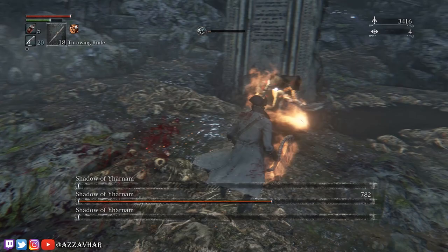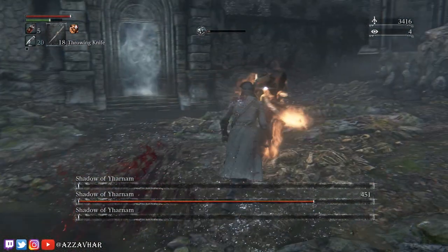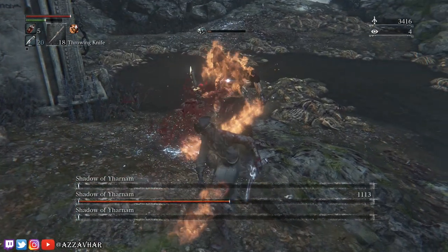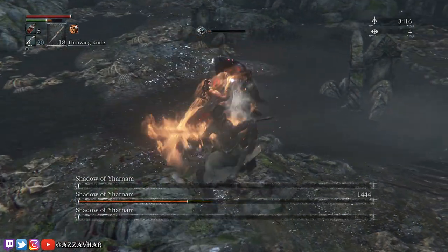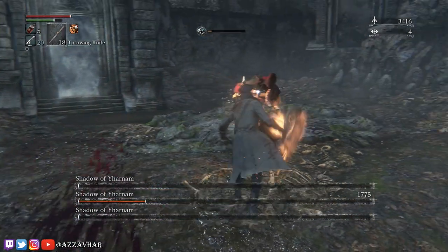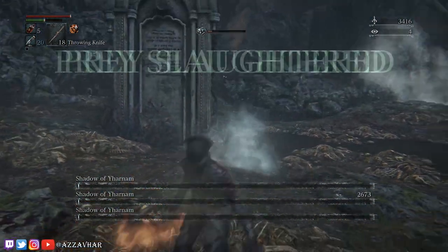When you do kill the fire shadow, go straight over to the candle shadow instantly. Put in one attack on the candle shadow — they'll sidestep — put in one attack again — they'll sidestep again — and just keep repeating this until the candle shadow dies. By keeping the candle shadow in this loop, they'll never be able to do any other attacks, they won't be able to summon any snakes, and it'll make this last phase nice and easy.